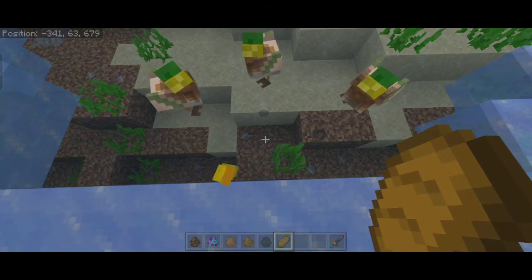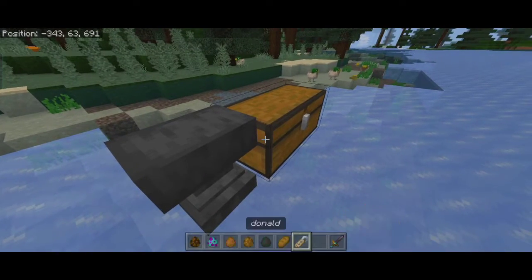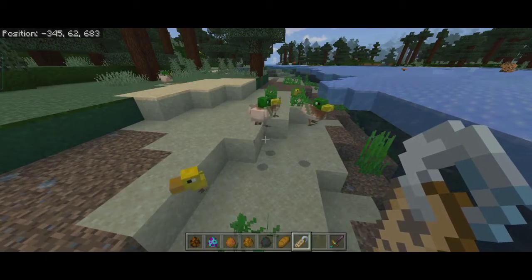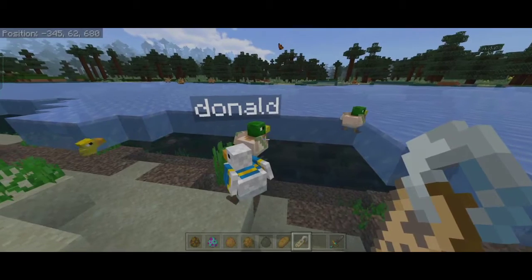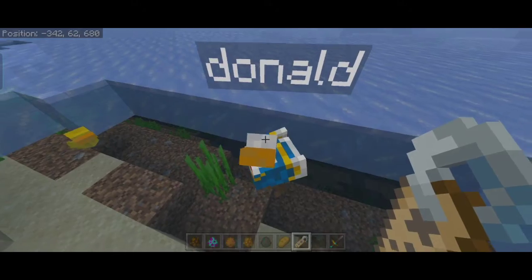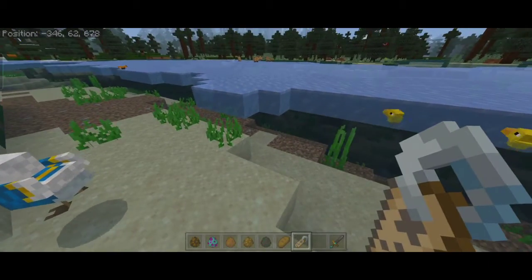There's also a small Easter egg with the ducks that I really like. If you name a duck 'Donald' with a name tag, there's a little Easter egg skin that will change them into Donald Duck. I think I'm probably gonna add more Easter egg things like that — I just found out we can do this in Bedrock too, not just Java with mods, so I'm really excited to do more of these.